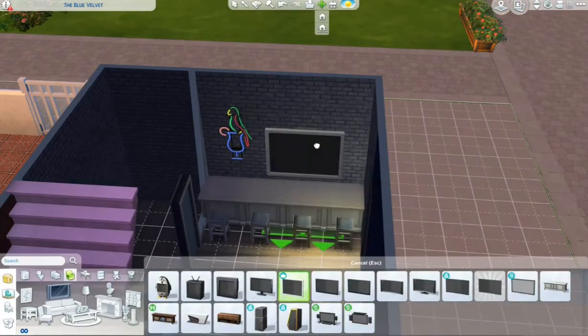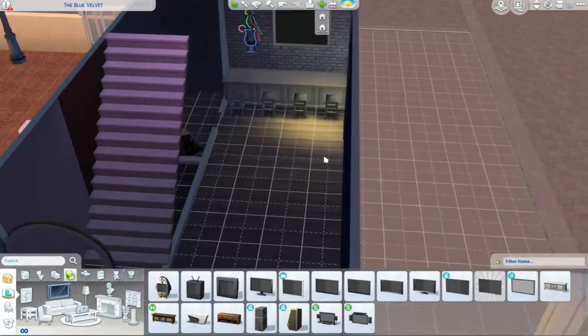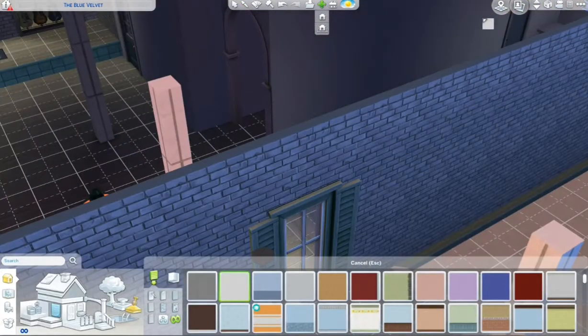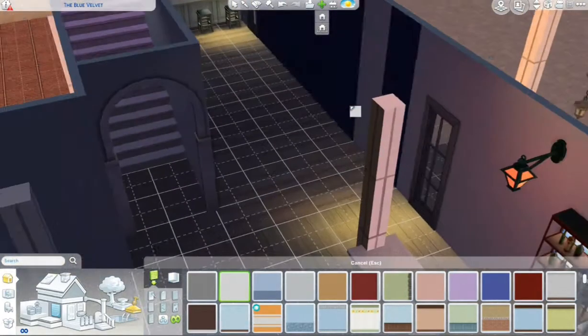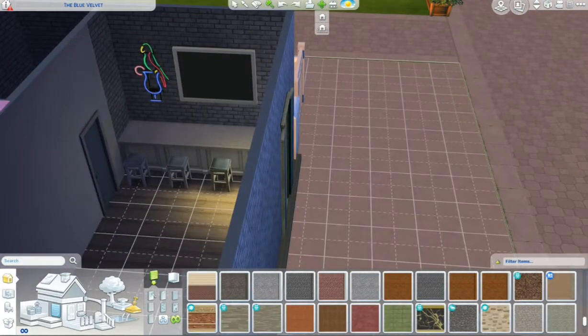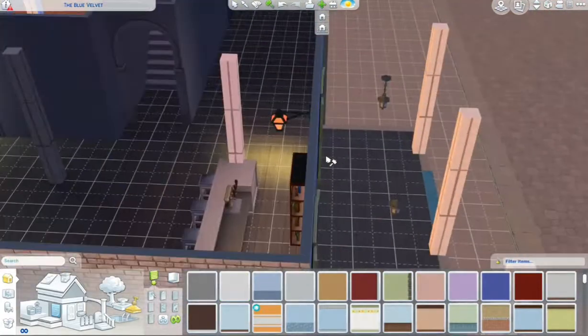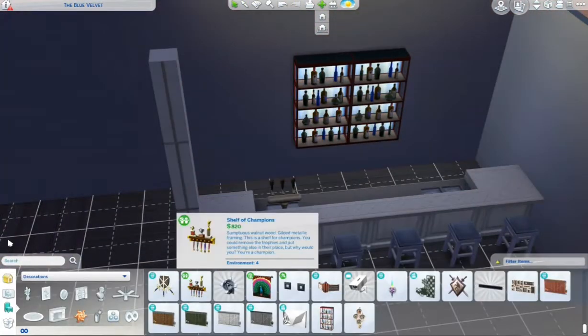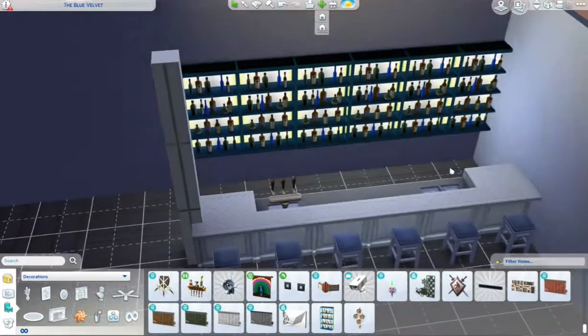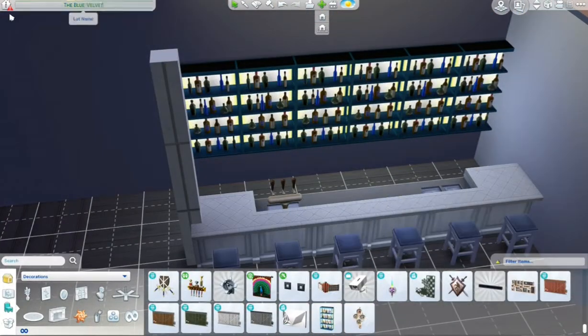I put a little bar area here and there's a TV — I tried to stick with base game but when I went back and did the tour I realized that TV is not from the base game. So if you only have the base game you can just replace it with whatever TV comes with it, or you don't have to have a TV at all.